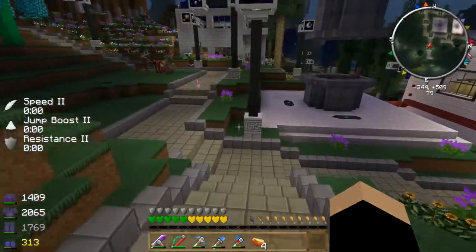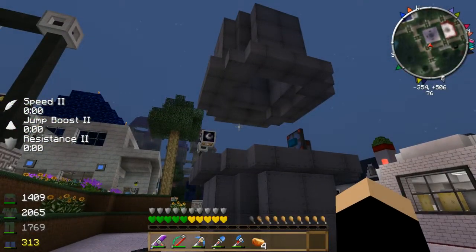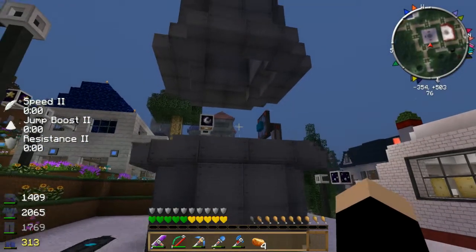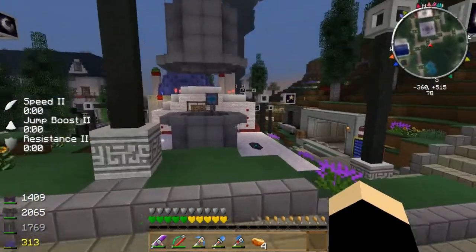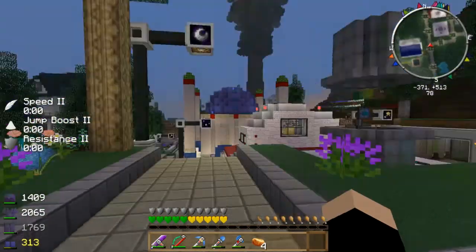Over here, this fun setup is basically Super Mario pipes leading to an under-ocean base — that's where I built the Wither Grinder. I built the pipes and the dome under the ocean and the Wither Grinder.